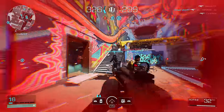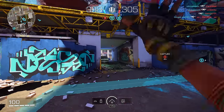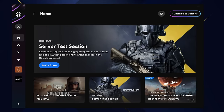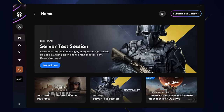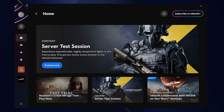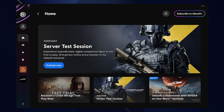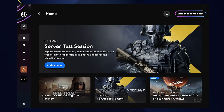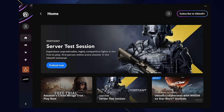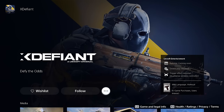To jump in as soon as the test opens Friday, make sure you preload the game. The test session build is already available for preload on your platforms. For PC, go to the Ubisoft Connect app - search for the XDefiant server test session and start your download. Personally I'd recommend installing on an SSD if you have one with available space to avoid hitching issues due to read speeds.